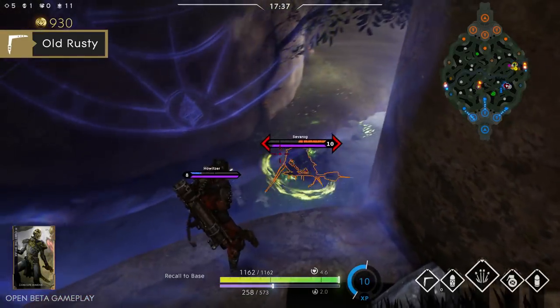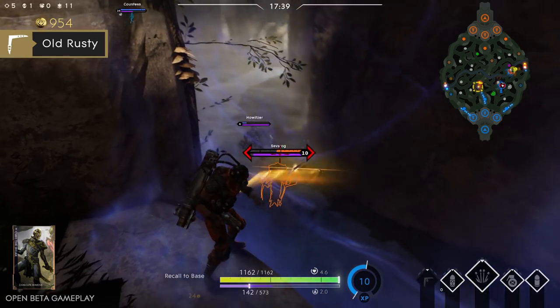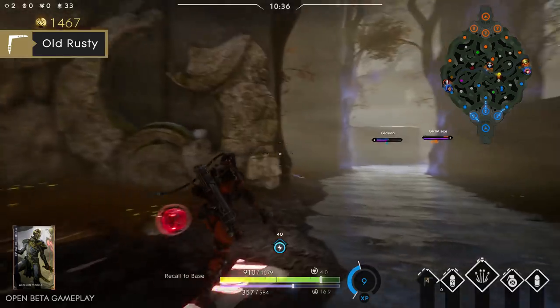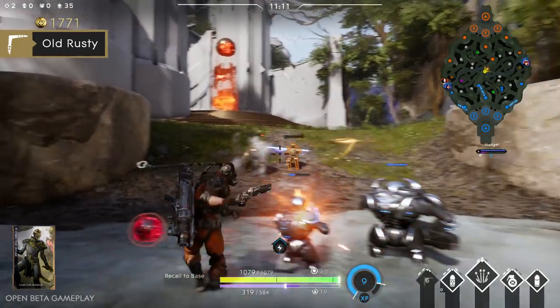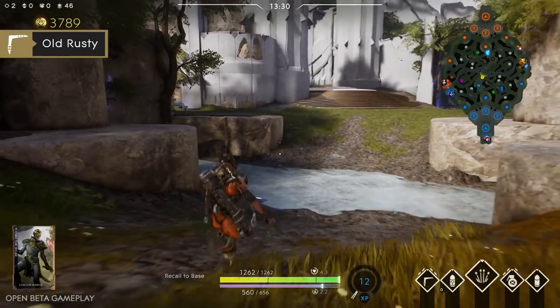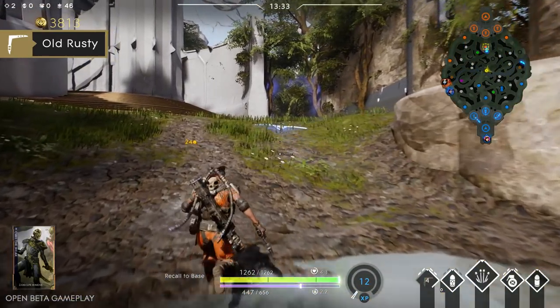Old Rusty is Drongo's trusty boomerang that deals damage and slows enemies hit. Much like a boomerang, Old Rusty will return after being thrown, dealing damage to enemies hit on the way out and the way back. You can even direct Rusty by looking at the direction you want it to return from.